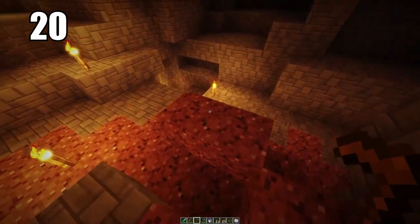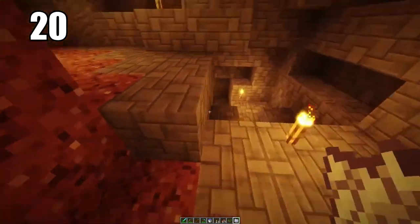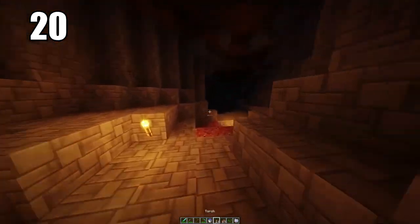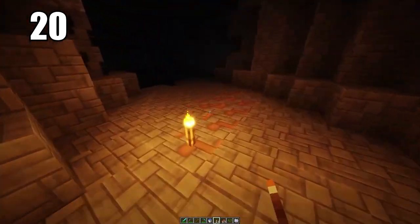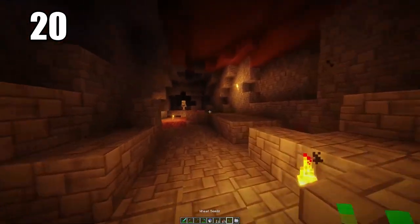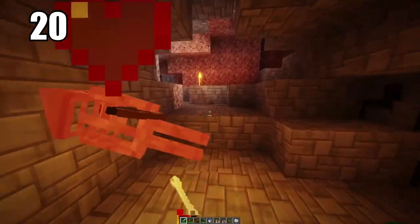Tip number 20: bringing seeds and bone meal into caves is always a good idea, especially for extended mining sessions where you might run out of food. With bone meal and seeds — maybe some mushrooms too — you can actually grow some food down in caves where there's dirt. Sometimes that may be enough to keep you alive. You should ideally go into a cave with enough food, but it's better to have it and not need it than to need it and not have it.